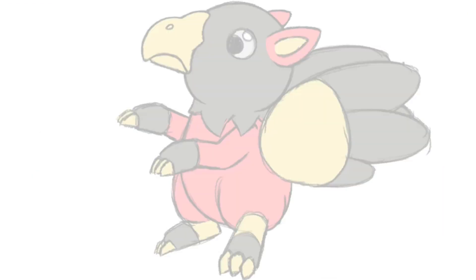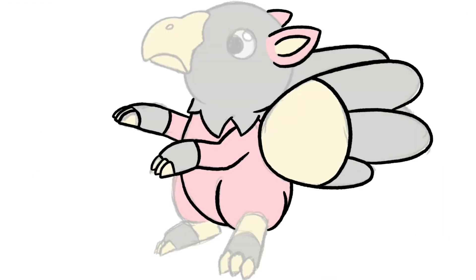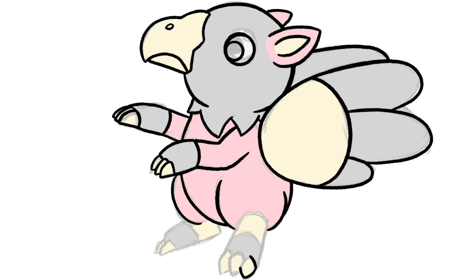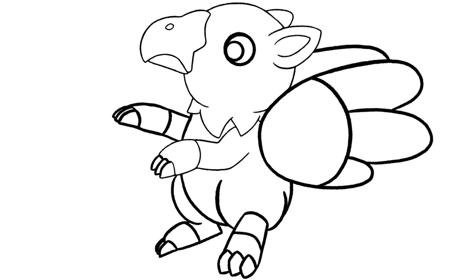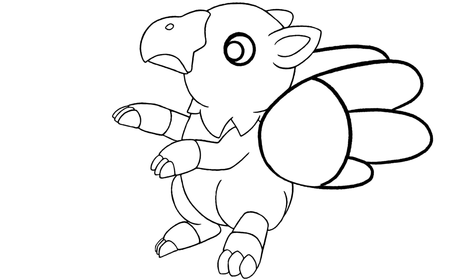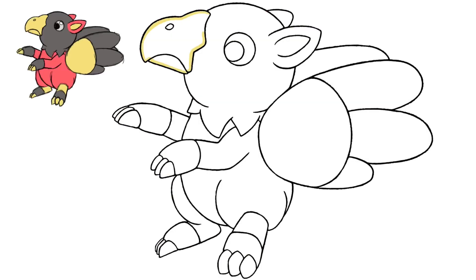This fakemon is based on a griffon and represents the number 6. As you can see I used a lot of elements of the original design, like the pose and so on, but I made everything a bit simpler, less sharp and cuter. The original eye wasn't working for me so I changed it to a simple round one. Also I have no idea what the original wings were supposed to be — they look really weird, kinda skeleton-y. They are gone now and consist of 3 individual giant feathers.